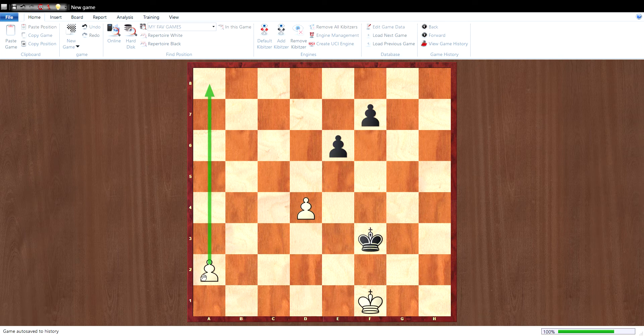White cannot immediately play A4, because Black will play Kd5, then A6, Kc6, A7, Kd7 — and it's a draw. So that's why A4 immediately does not work.